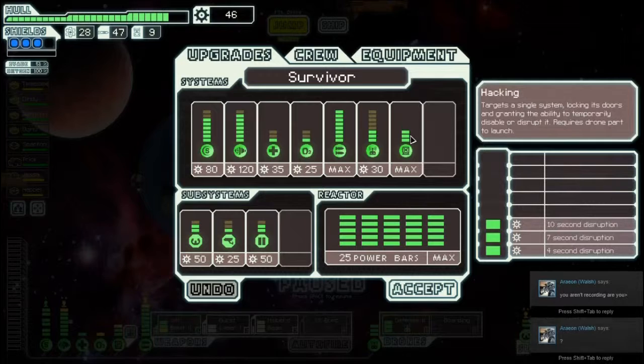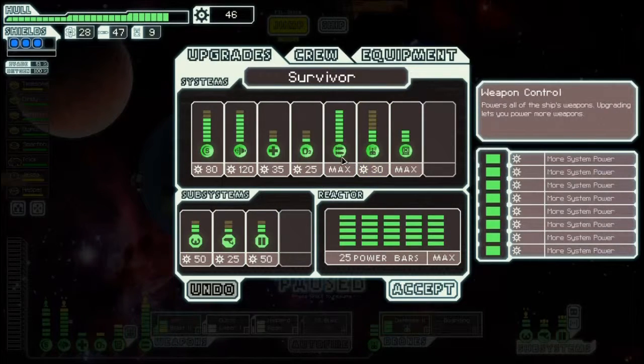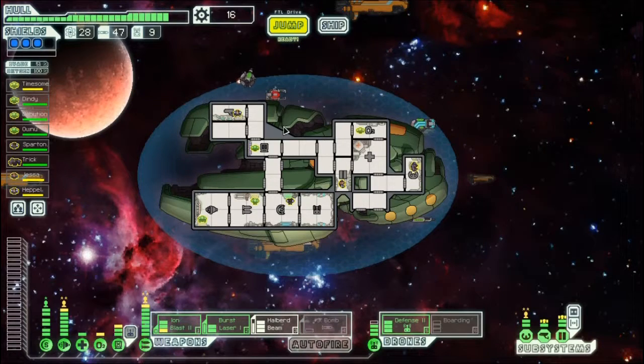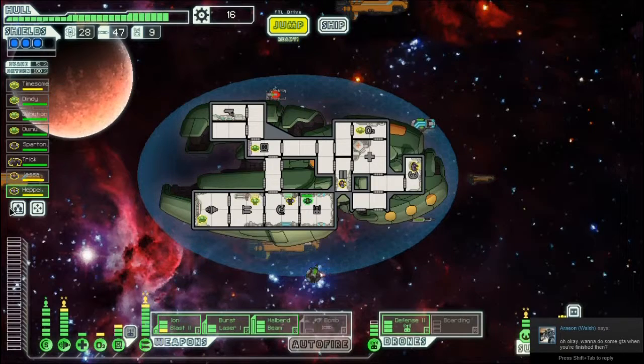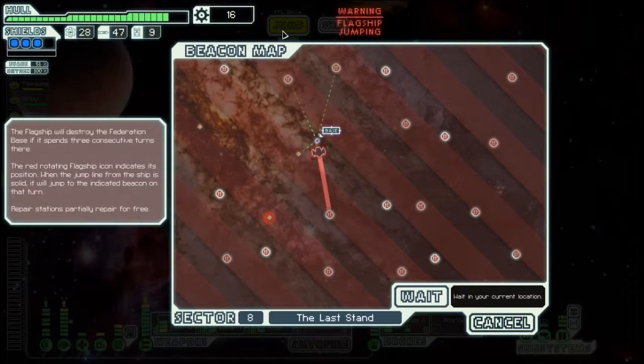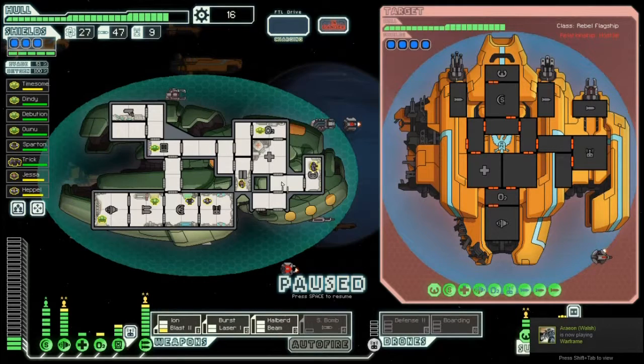We got some more scrap. Our hacking's maxed out — I couldn't have upgraded that anyway. On the last boss now. I need my drone to stay up so I'm going to upgrade my drone room so it's not a game-ending hit if it takes a hit. Let's get Hepple into the drone room instead of the sensor room — granted, when I got him I didn't have drones so he went there instead. The next fight's gonna have drones — I think I want to use the defense drone, not the boarding party. Let's jump and meet him where he's going.